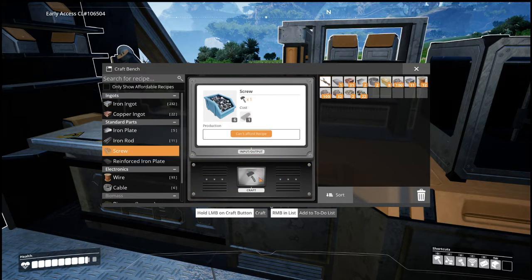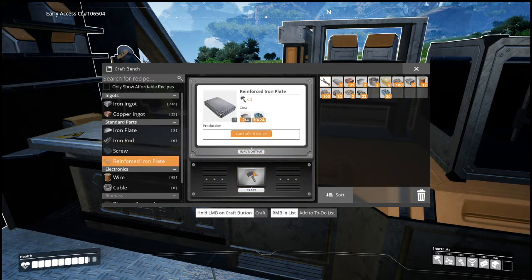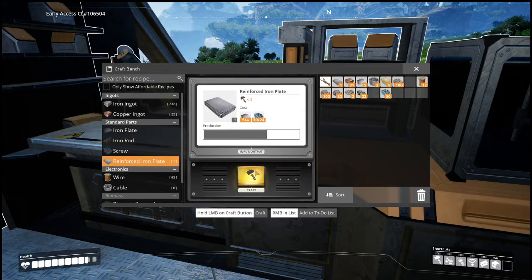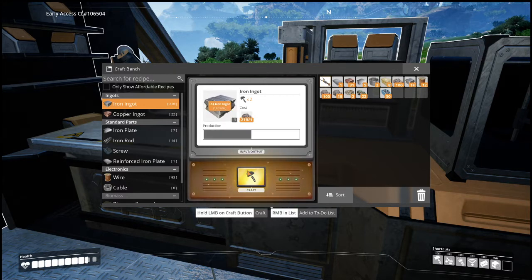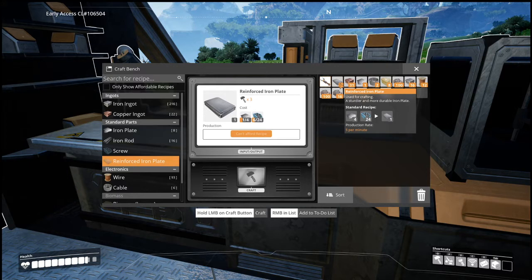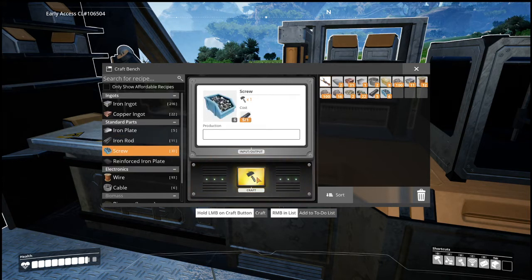Let's get some more screws — can't afford, need an iron rod. We must have had rods in our inventory. Then iron reinforced plates — we need iron plates. One more, oh my goodness this is taking forever. More iron ingots. We have 30 screws so we're good on screws. We need one more reinforced plate. We have two of four, so we need more screws and more rods.